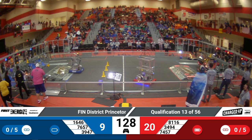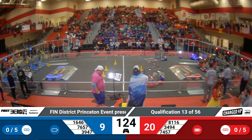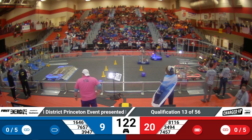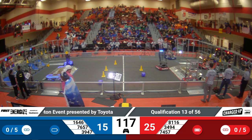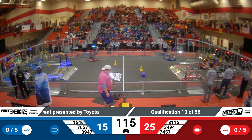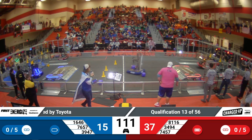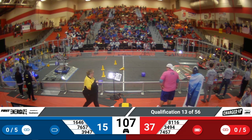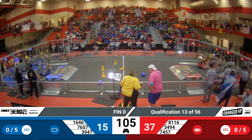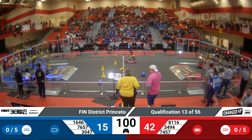46-9 looking to grab a cone from their double player station. Able to grab that, going to take it back over to their side of the field. Now arm pulling itself inside to protect itself. A little bit of googly eyes there so the robot can see what it's doing at any given time. Currently have two robots not moving, so it's a 2v2 match. Hatcher Robotics looking to place a cube, and they're going to drop one of those high for another five points.